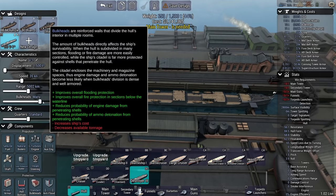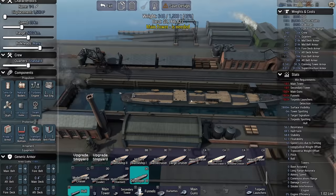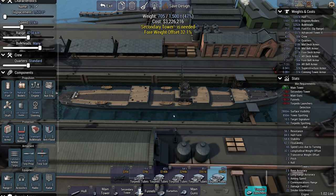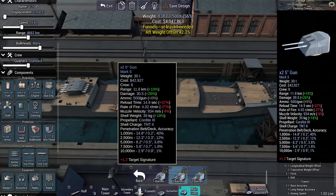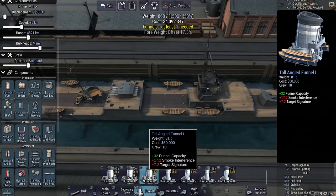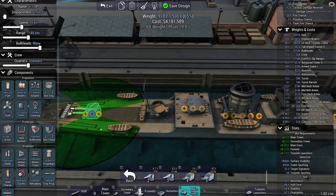Destroyer 3 — tiny — 35 knots? If I can just spam these things to kingdom come, I can probably still deal a fairly respectable amount of damage. Nice quintuple on the top — the ship's not going to be top heavy at all. Aft weight 40%. Let's throw in a funnel first — an angled funnel.